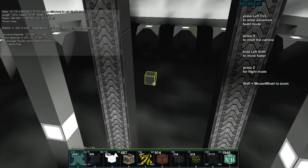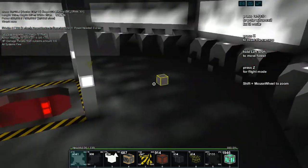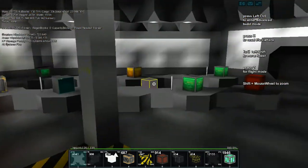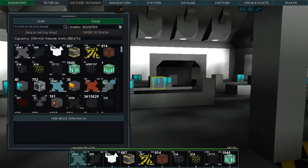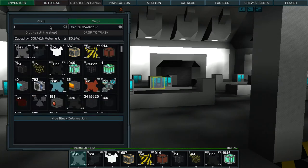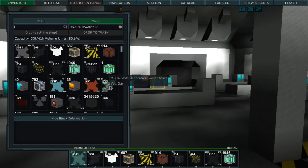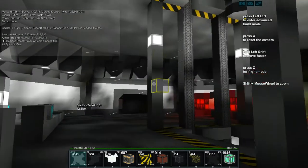Make sure you all grab your drinks and tasty treats! On this level here you'll notice it's all cleared out — there used to be beds here, I got rid of those. We'll probably put storage in here for the base, and some storage for the store module. We're going to replace one of these with a shop module — I don't think I have any, so we're going to have to do a supply run.